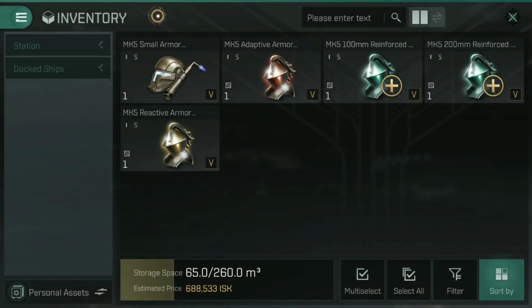Let's talk about armour tanking first. This is mainly used by Gallente and Amarr pilots, but it's not exclusive to their ships. The advantages of armour tanking are that it is more capacitor efficient than shield tanking — you replenish more hit points per gigajoule spent. It also has higher natural resistance on your armour, which means your armour tends to take less damage overall, meaning you can usually repair it that little bit better.